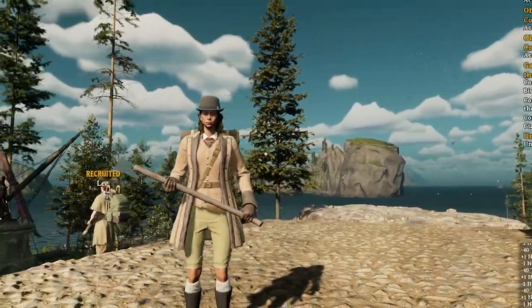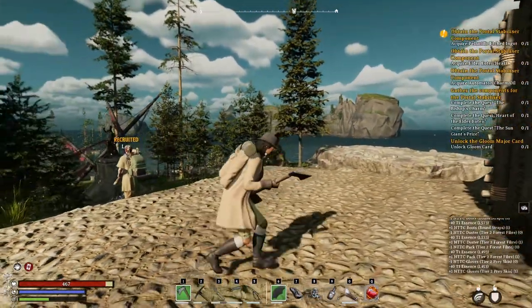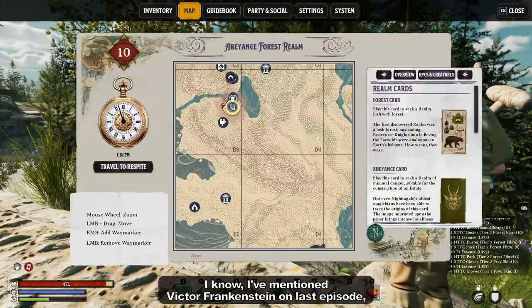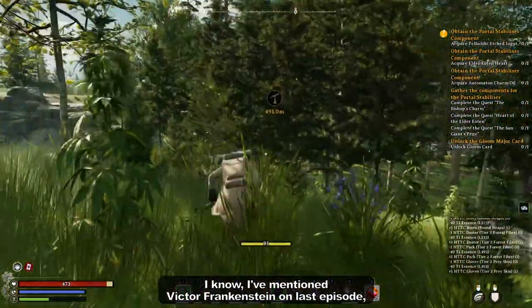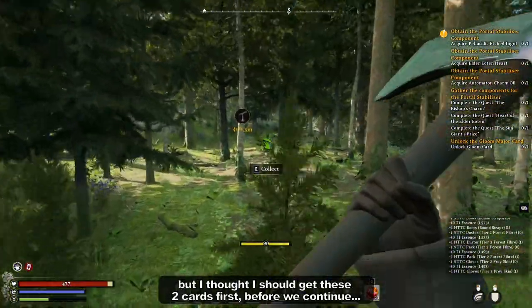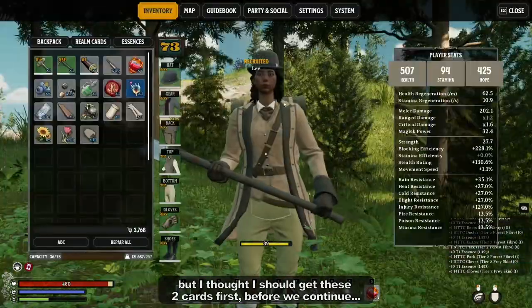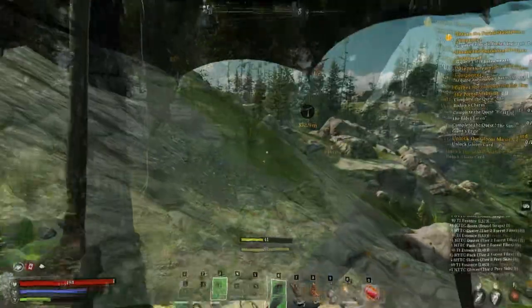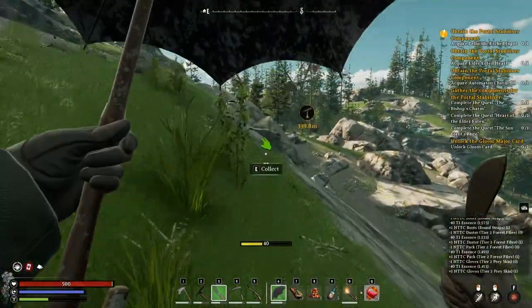Welcome everyone! Let's continue playing Nightingale! Today we're going to go to the Gloom Shrine — I think I already marked it on the map. I'm going to unlock the last few cards, the Gloom and the Hunt. Hopefully my item level of 70 is enough to progress with our main quest.